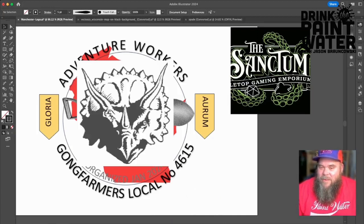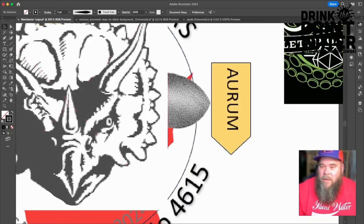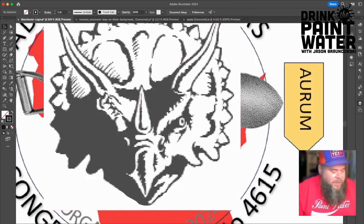I haven't done this in a very long time. I used to do it all the time when I would do a live stream for my webcomic, Trollin' Friends. I've got a layer here above the dino head, and I'm going to lock the dino head just so that I don't accidentally move it — which is just Command 2 in Adobe Illustrator. This is version 2024.